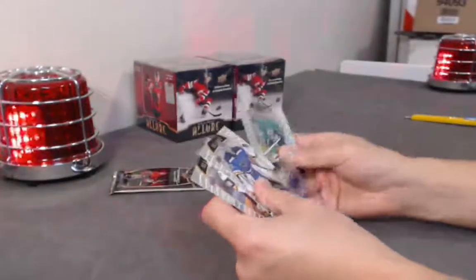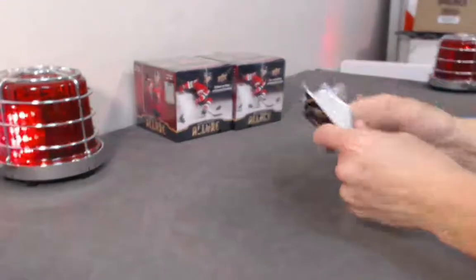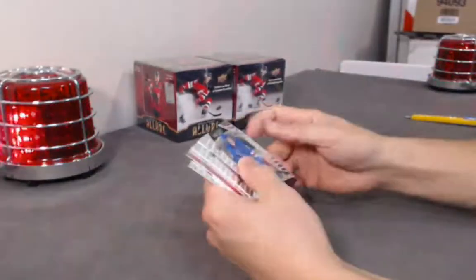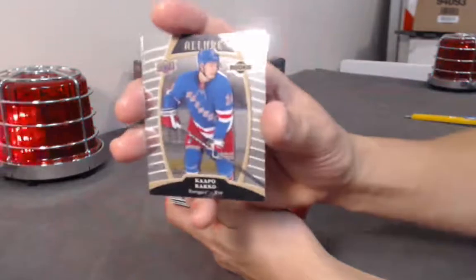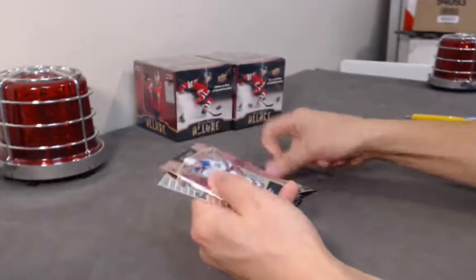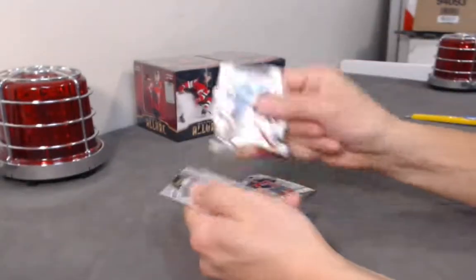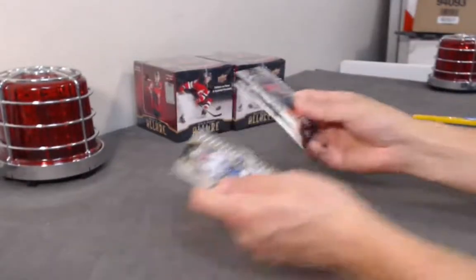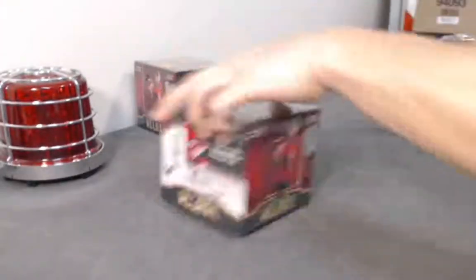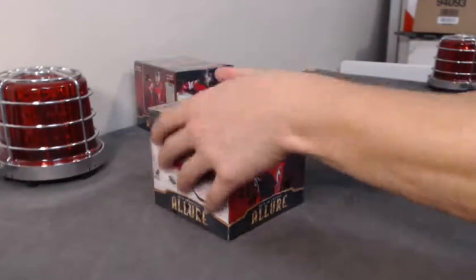Congrats to the Matthews spot. Kako base rookie. Kako base rookie. How about a Kako pink diamond! John Gibson white rainbow. Two boxes remaining — is the one-of-one in here?